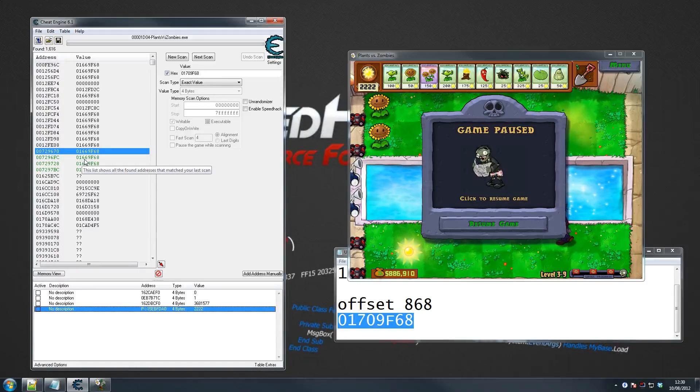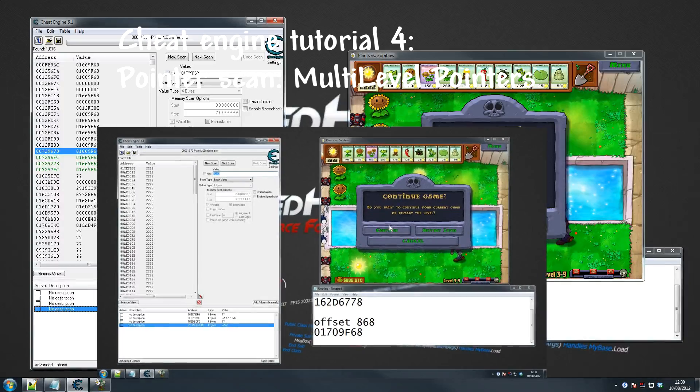So if your game's giving you green addresses first thing, you should be happy, because you've got your static address straight away — restart the game and they'll be the same. That is it for manually finding pointers. I hope I've covered it nicely, and I'll see you on the pointer scan tutorial, which is something I've been requested a lot and I'm looking forward to doing.